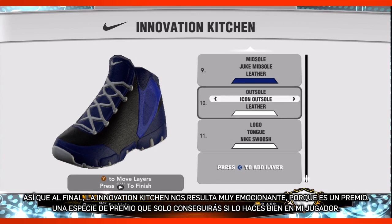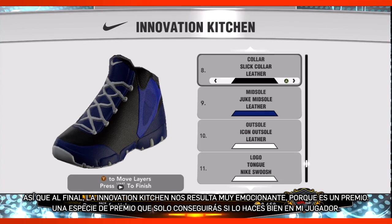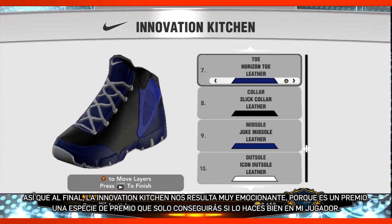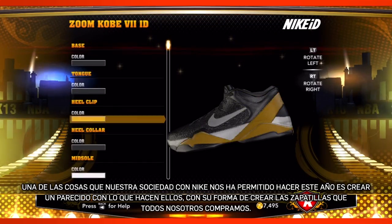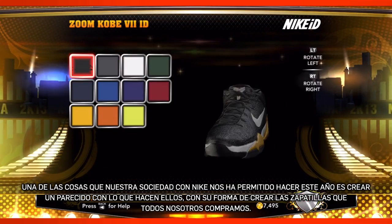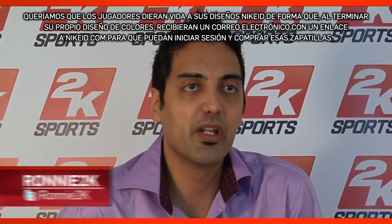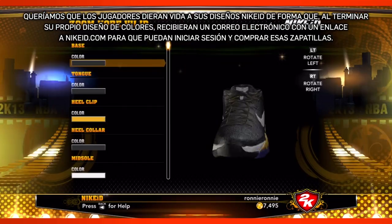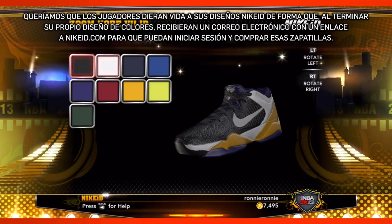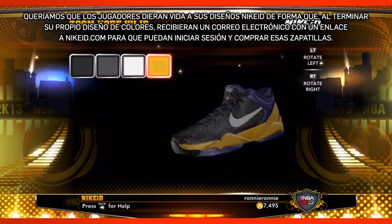The innovation kitchen for us is really exciting because not only is it a perk — it's a perk you're only gonna get if you do really well in My Player. One of the things that our partnership with Nike allowed us to do this year is create a semblance of what they do when they create the shoes that all of us buy. We wanted to let players bring their Nike ID designs to life, so when you finish making your own custom colorways, you'll get an email with a link to NikeID.com to log on and purchase that shoe.